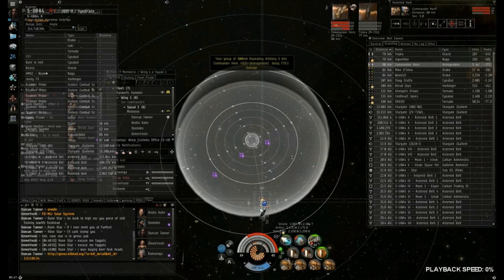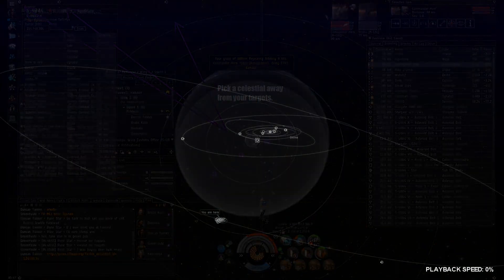Let me pause for a second. As far as calling an alignment, it's usually good to have one that leads you away from the targets and one that has multiple celestials in that direction. That's often why the sun is called as an alignment.